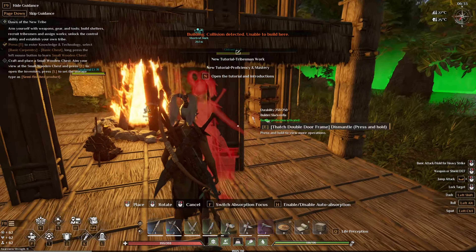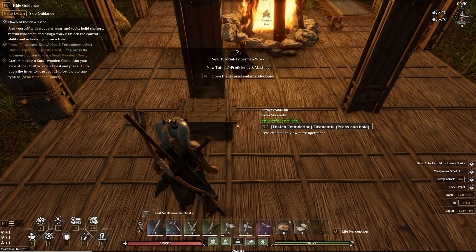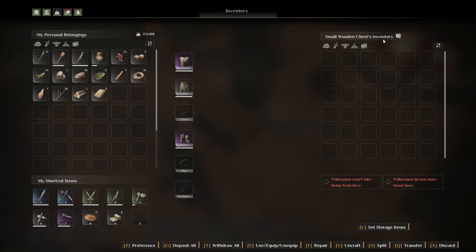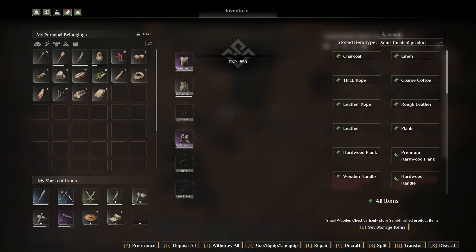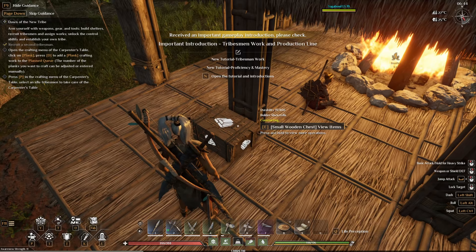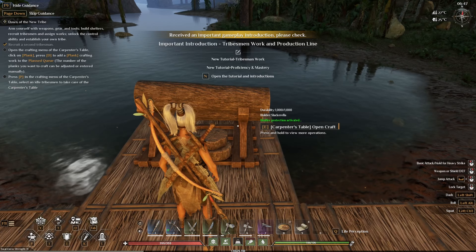There's the chest. We'll put the wooden one outside — bam, that'll work. Craft in place: small wooden chest. Aim your view at the wooden chest. Semi-finished product. Set storage items: semi-finished product. Open the crafting menu and carpenter's table. On plank, press D to add a plank crafting work to the planned queue. This is the carpenter's table. Number of planks you want to craft — I've been doing that.